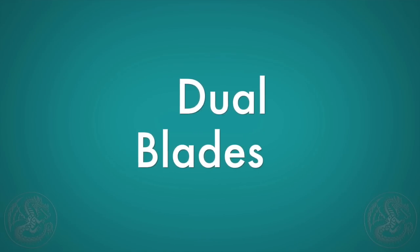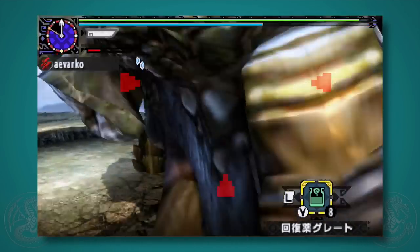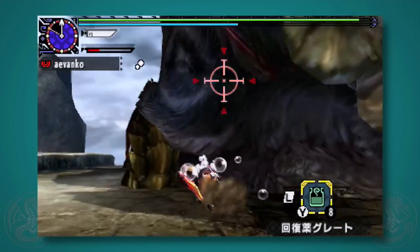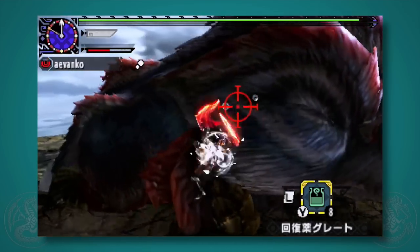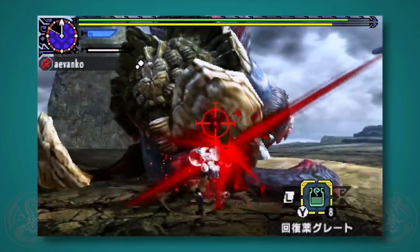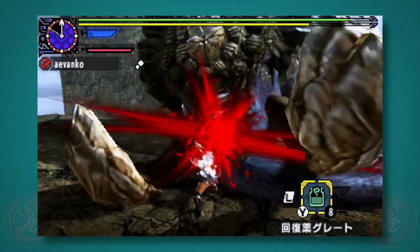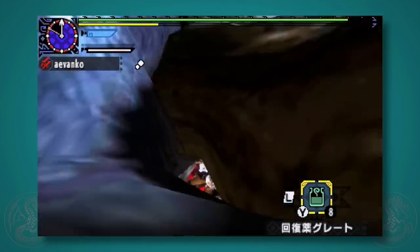Next up, the dual blades. With dual blades there are a few different things — if you're in normal gauge, you only do a two-hit. However, you can press R in the middle of the air to switch to demon mode, and from demon or arc demon mode you do this massive flurry of attacks. The aerial dual blades does require a lot of stamina management, but if you have stamina juice it's really good. It's just really crazy for getting off a lot of hits and doing a lot of mounts.